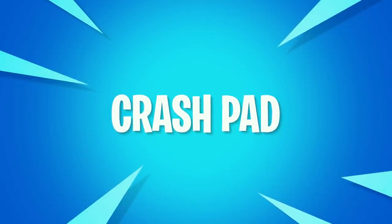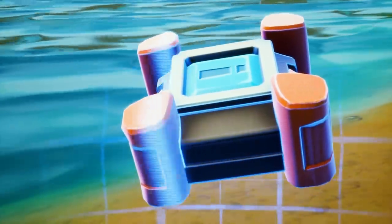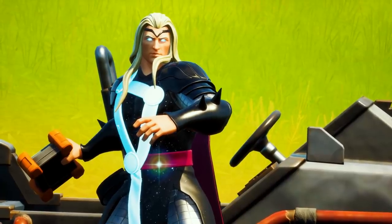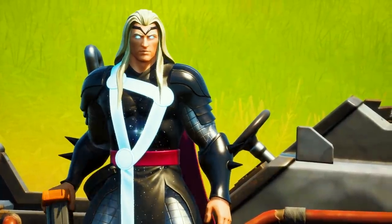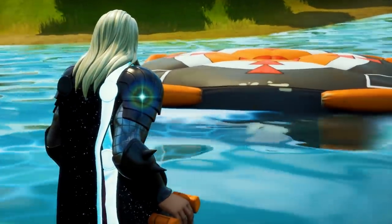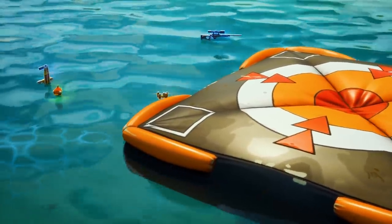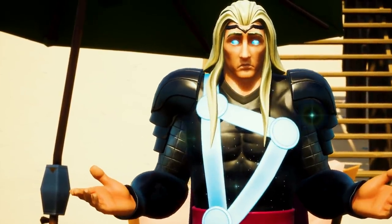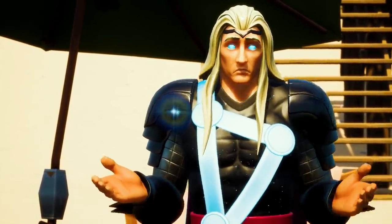Another item you might be surprised can help you fish is the crash pad. Throwing this bad boy down on a fishing spot will cause all the fish in that particular location to rise to the surface, along with any random loot in that spot. Now this might be a bug in the game, so try it out before it gets patched up.